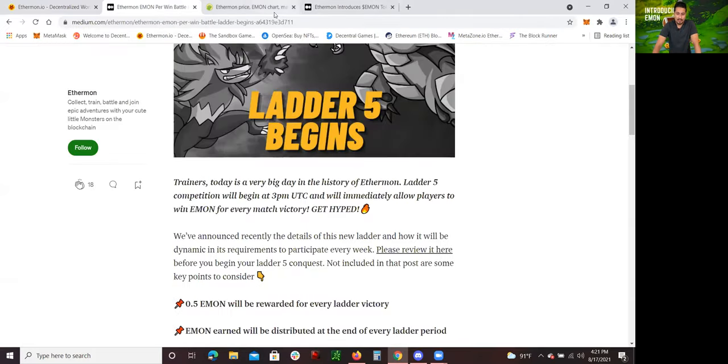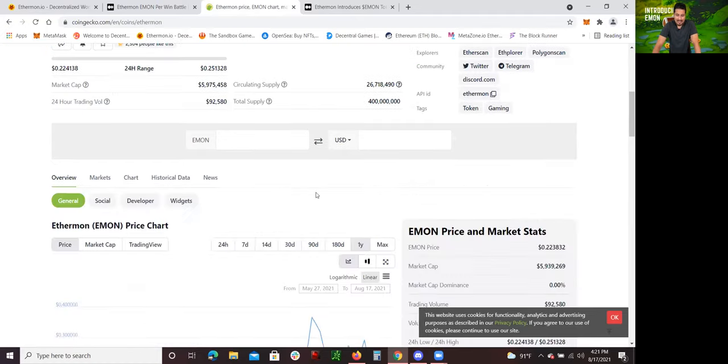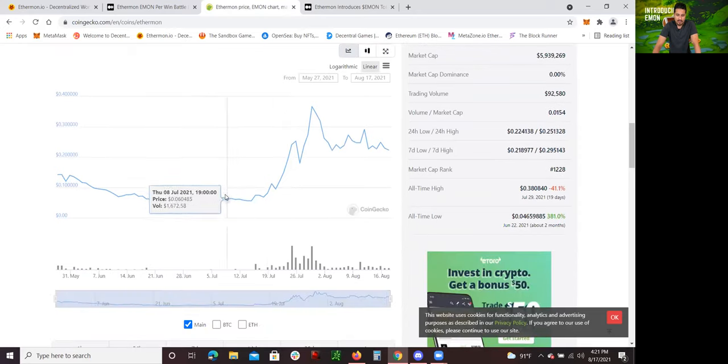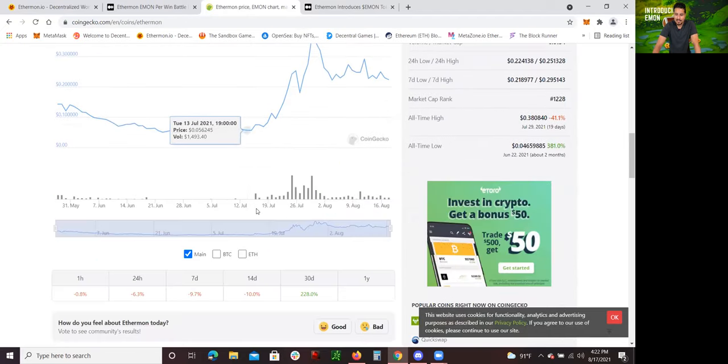In terms of how much the Emon is worth — right now, one Emon is worth around 22 cents in US dollars. It has gone up — it used to be worth like 5 cents back in early July, around July 3rd. So if you look at the percentage increase over the last two months, it's gone up 381%, which is pretty insane.